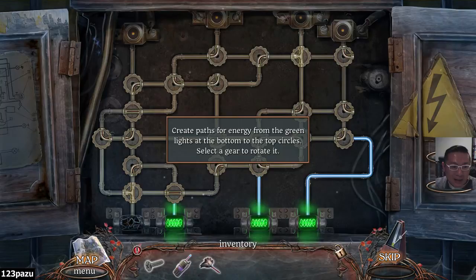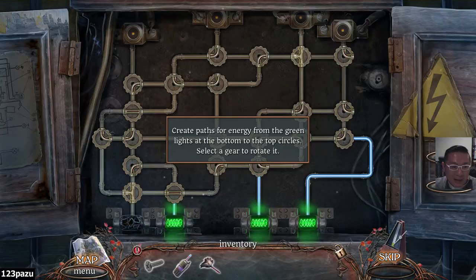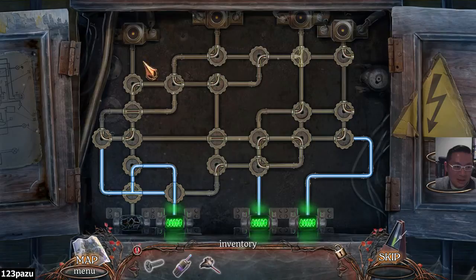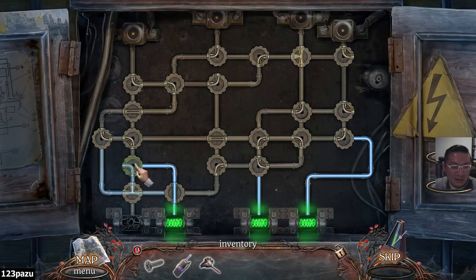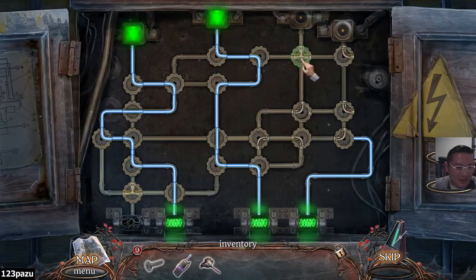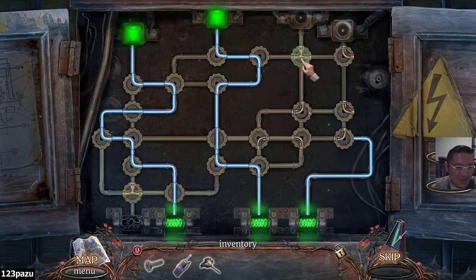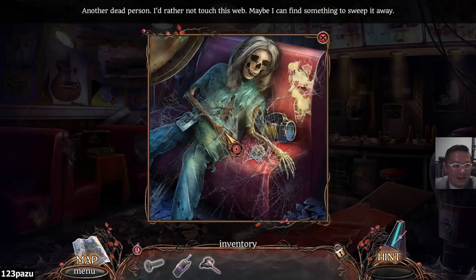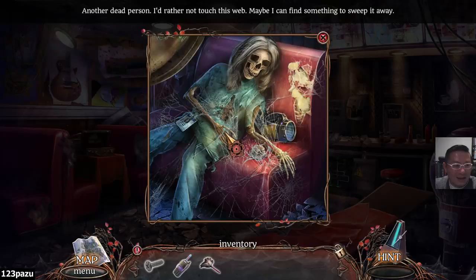Create paths for energy from the green lights at the bottom to the top circles, and select a gear to rotate it. All right, looks pretty simple - just link them all up. Perfect. Against the clock - finish one minigame in less than one minute. There is another body, another dead person. I really did not touch the web. Maybe I can find something to sweep it away.